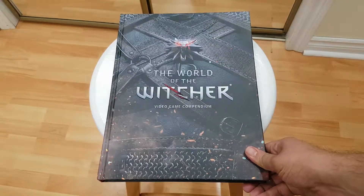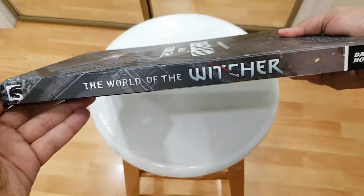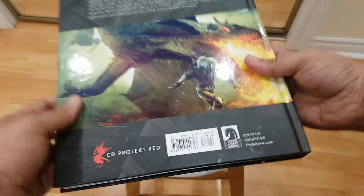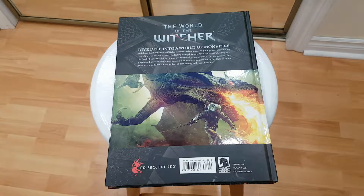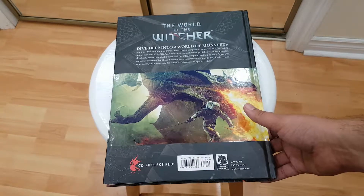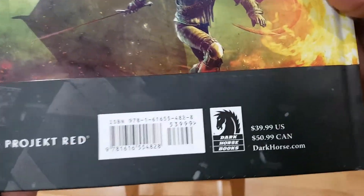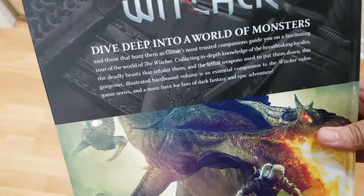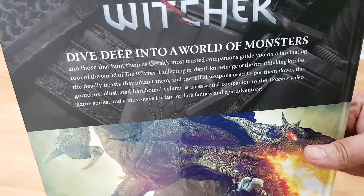So here it is — the World of the Witcher. That's the front cover, and that's the spine. Both of these books are published by Dark Horse. That's the back — CD Projekt Red, an amazing company. Their next game they're working on is Cyberpunk 2077, very much looking forward to it. Here's the retail price — you can pause the video if you want to quickly read about the book.